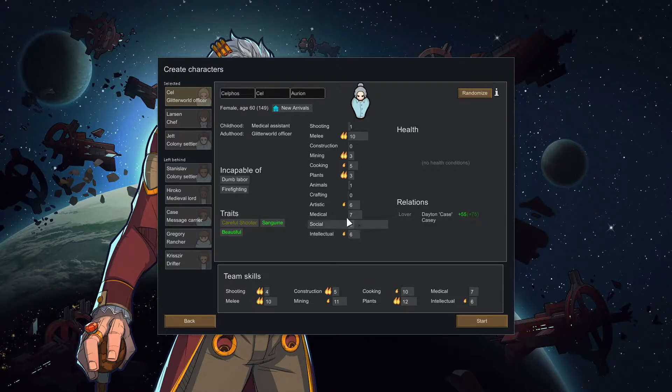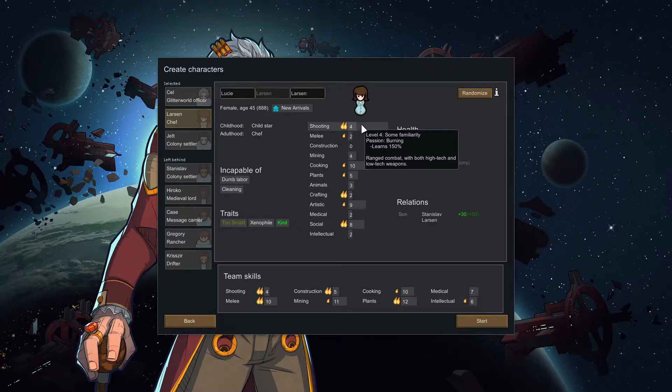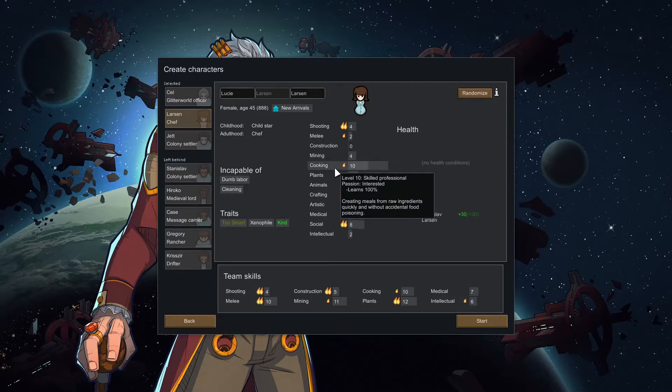Cell will be our intellectual slash medical person, and she has some pretty amazing traits. Careful Shooter gives plus 25% and plus 5 shooting accuracy. Sanguine is a permanent plus 12 mood, and Beautiful means everyone is happy around her. Now we go to Larson. Larson has decent shooting with double passion in it, so she'll learn pretty quickly. She has the Smart, Xenophile, and Kind traits. She'll be our cook, artistic, and social person. She's also got a minor passion for plants.